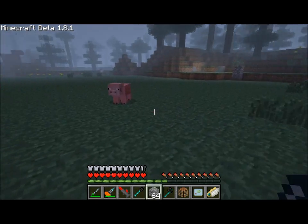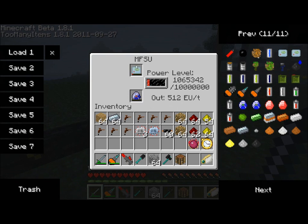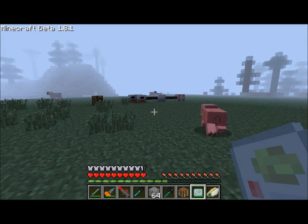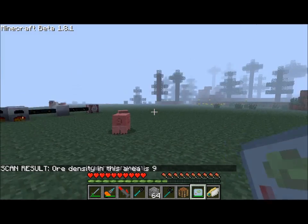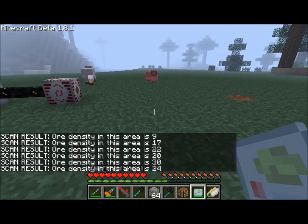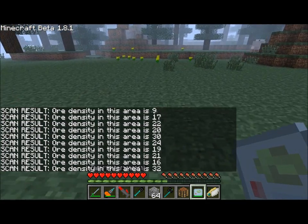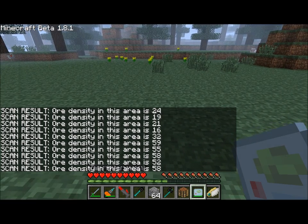The OD scanner, if you right click on it once charged — it can be charged with a battery or in any of the energy storage devices: MFSU, MFE, etc. If you right click while standing on a block, it will tell you the ore density in the ground underneath you. This is roughly an idea of how much ore is under the ground under your feet.